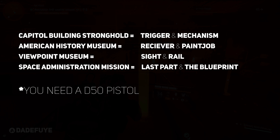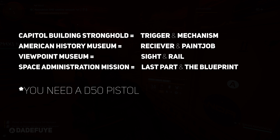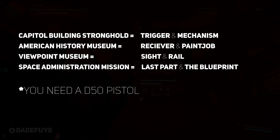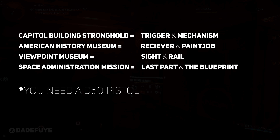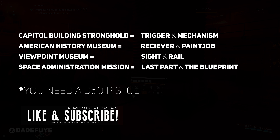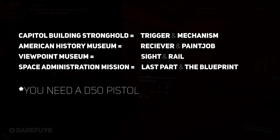After that, you have to complete Viewpoint Museum and the boss will give you the sight and the rail for this pistol. This one is in the Federal Triangle mission. Then you do the Space Administration mission in the southwest region, and that final boss will give you the last part of this weapon and the blueprint.